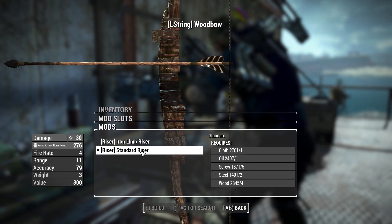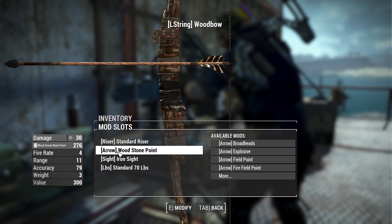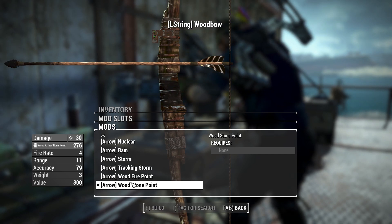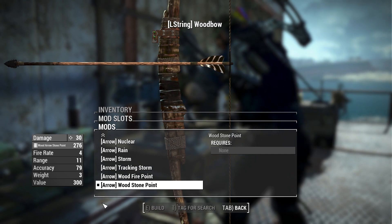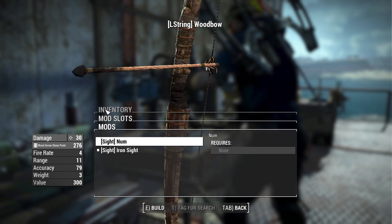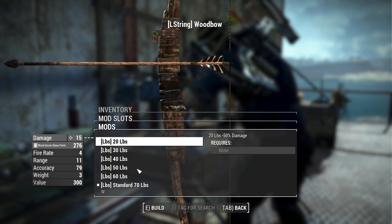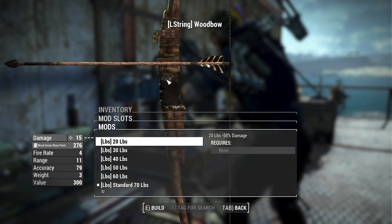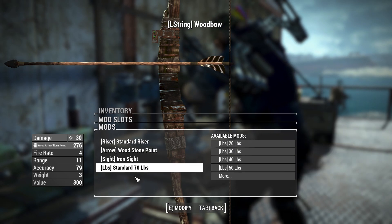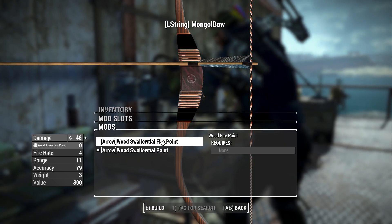Let's run through the attachments available. For the standard wood bow, there's a riser section with a standard limb and an iron limb to make the weapon more powerful. You can change out which arrows you're using either via the weapons workbench or by crafting an ammo switcher at the chemistry station to switch on the fly. There's also an option to add the iron sight - two little screws for the wood bow. Finally, you can choose the pounds of resistance on the string: the lower it is, the less damage; the higher, the more damage.